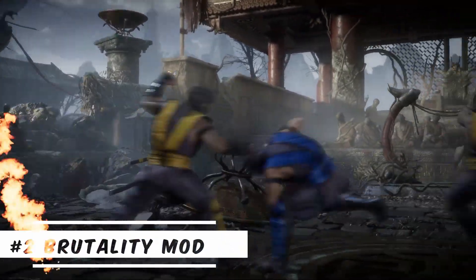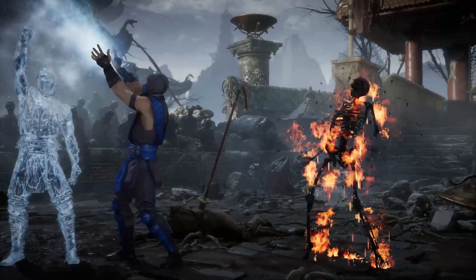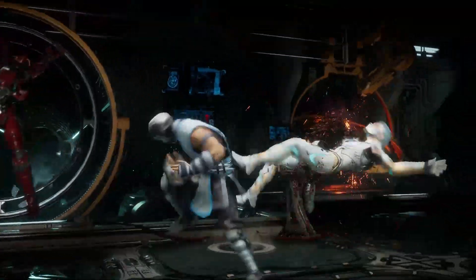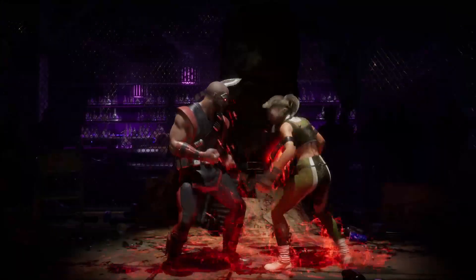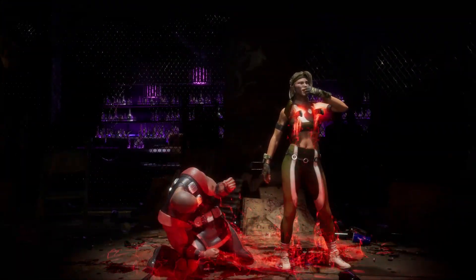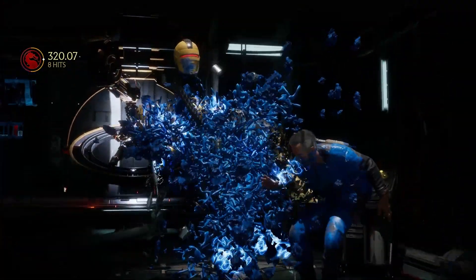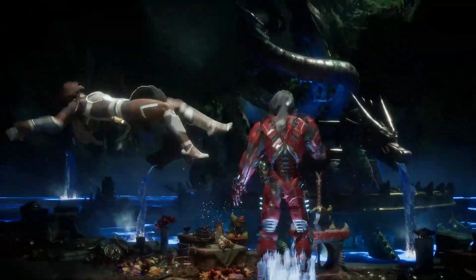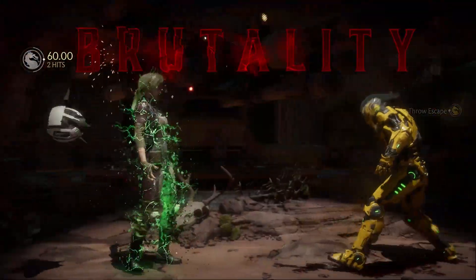Number two is the custom brutality mod, and I'm also throwing in the Harakiri mod. This mod is really creative — just like the name suggests, you can have custom brutalities for any character in Mortal Kombat 11. You can give Scorpion Sub-Zero's brutality, or Sub-Zero Scorpion's brutality, or even have Scorpion do a brutality on himself. You can also apply this to fatal blows and crushing blows. The best part is you can set the health threshold for when the brutality activates, or press a simple key on your keyboard. You can also input those custom brutalities for the NPCs so they have their own brutalities, creating a whole other dynamic to MK11.